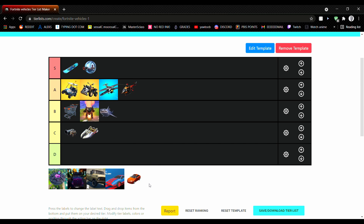The sedans and the taxis are basically exactly the same. They hold four people, which is pretty good, and they're decently fast, so they get low A tier. The Lamborghinis get mid-A because they're fast, but they use quite a bit of gas and only hold two people.